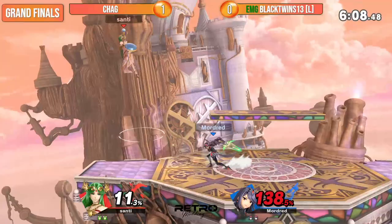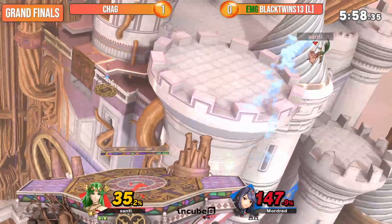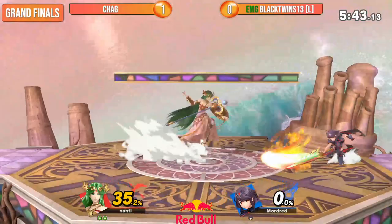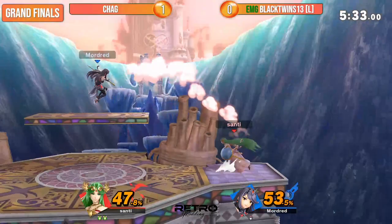Chag looks for it again, forcing Black Twins to stall, but the side beat makes Chag back off just enough that Black Twins is able to air dodge on. Nice little balance. These quick footstools from Chag — very impressive. Never underestimate the goddess. Kind of just thwarting any attempt to edge guard that Black Twins might go for, jumping straight over him every time. Getting a little bit desperate to find something, and Chag takes advantage of that desperation and takes another stock — puts himself on the verge of going up 2-0 in this set.